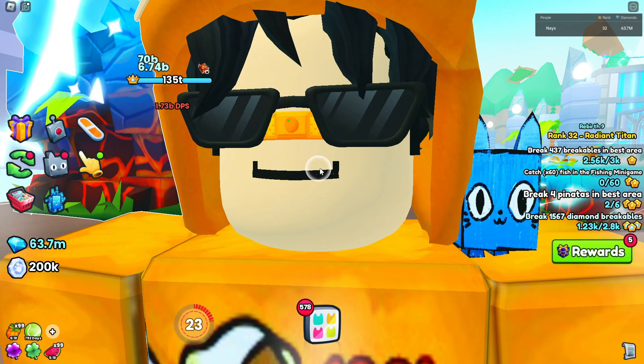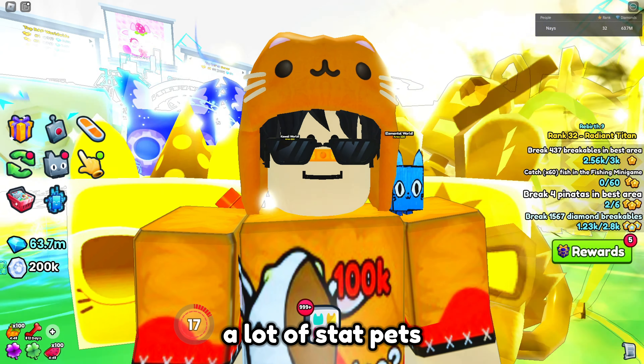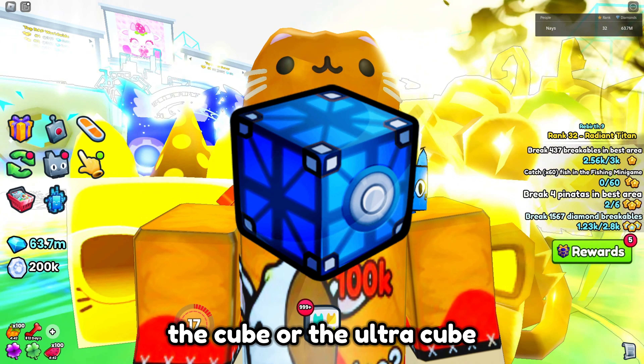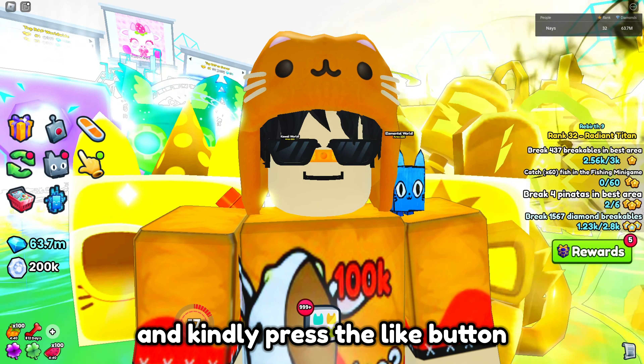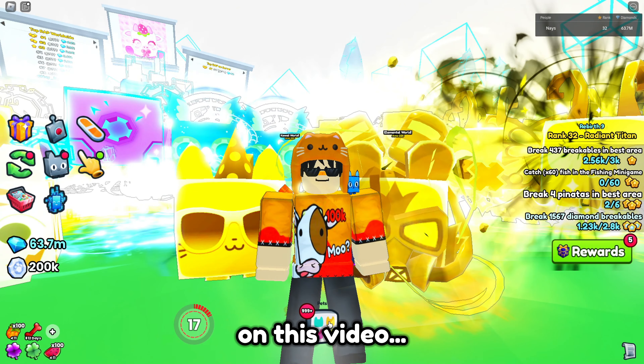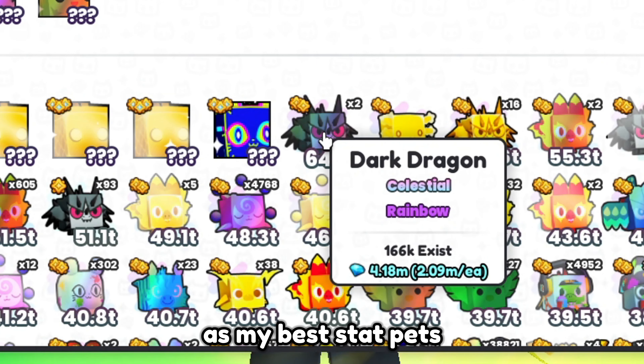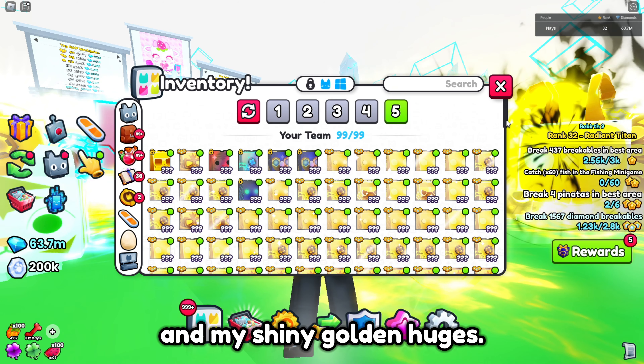There is one thing you need: a lot of stat pets or huges in order for this to work. This method is good to farm the cube or the ultra cube. I'm going to stop yapping — kindly press the like button. Let's begin. On pets, I currently use a rainbow dark dragon as my best stat pet and my shiny golden huges.